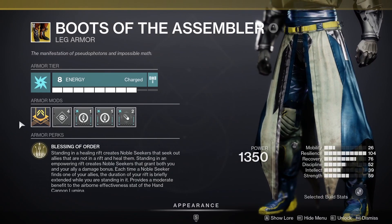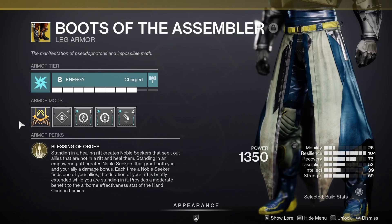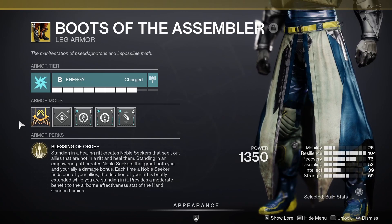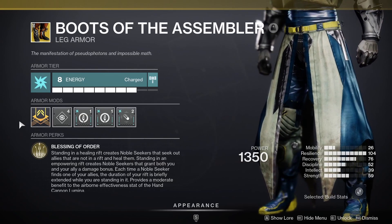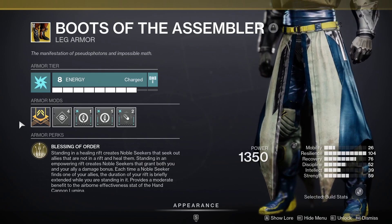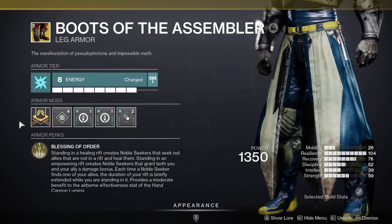Boots of the Assembler make it so that whenever we're standing in a Rift, either Healing or Empowering, it creates Noble Seekers that seek out allies that are not in a Rift, and it either heals or gives them a damage bonus. You're either going to want to go Healing Rift if you want to heal your allies, or Empowering Rift if you want to give them a damage bonus. In boss encounters like a Tanix or an Oryx encounter, you're going to want to go Empowering Rift to create the damage bonus Seekers in the boss damage phase, whereas in any other situation you'll most likely want to go Healing Rift just to keep your allies alive.